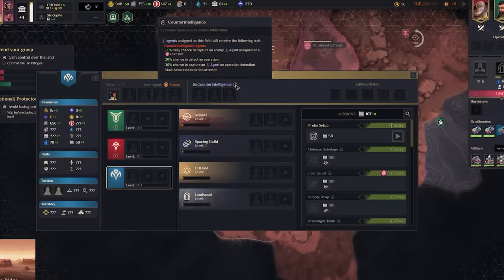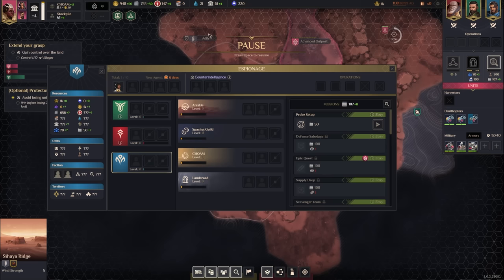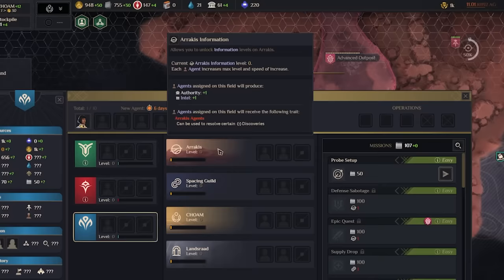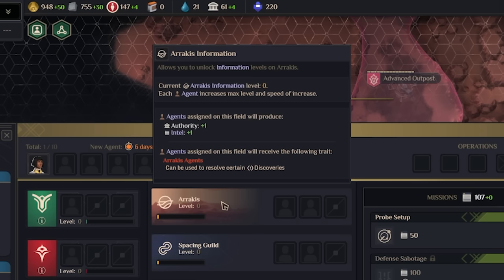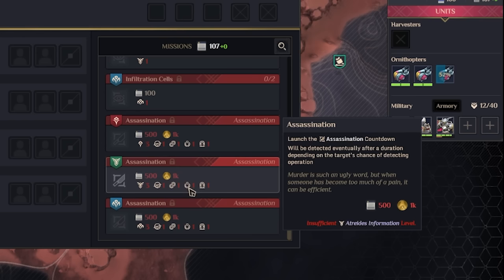Counterintelligence lets agents defend my faction from enemy spies — they can spot enemy operations and capture enemies when discovered, and make it harder for enemies to assassinate you. We can also place spies on Arrakis itself: every agent placed on Arrakis gives plus one authority, which is great since this whole map is about expanding. You can also do operations based on your intel level with different guilds.